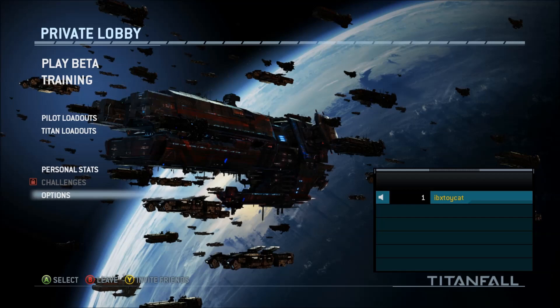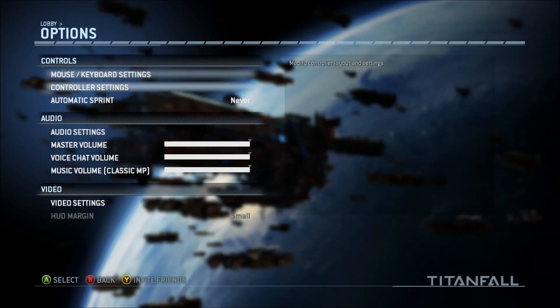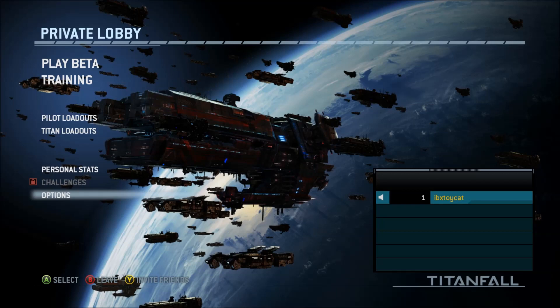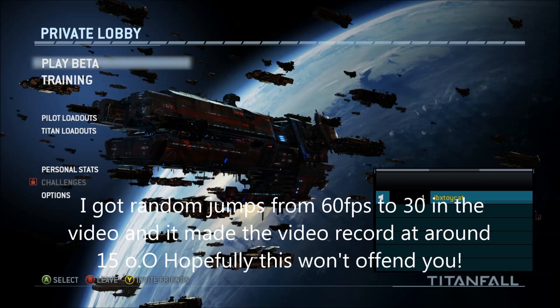Hello, I'm IBX Toycat and this is my first game of the Titanfall beta. I'm playing on PC but using an Xbox 360 controller, which is why you get the little button prompts that are A, B and Y. I'm going to be playing with max settings to make the best possible viewing experience. I have Crossfire 280X's so I should be doing pretty well there.